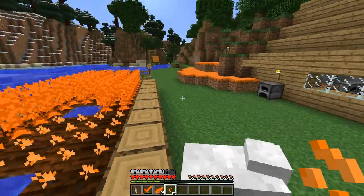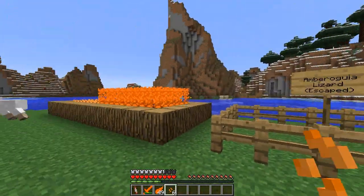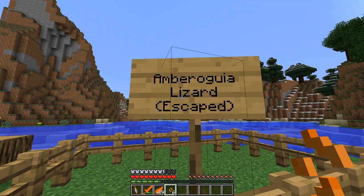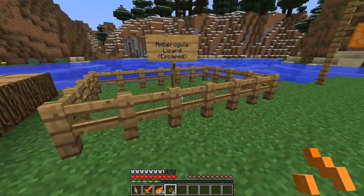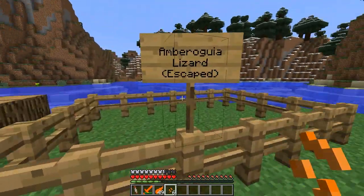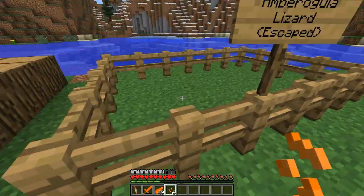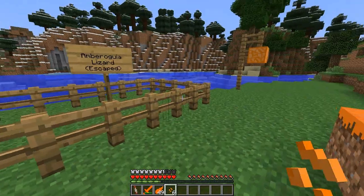The last thing in this mod that I found, which I thought was pretty cool, is the Amberogia lizard. Unfortunately my Amberogia lizard has escaped — and by escaped I mean it doesn't really exist in this version. I think it has been in a previous version, and there are pictures of the Amberogia lizard on the official forum, so go check that out. I've looked through this version and I can't find it.